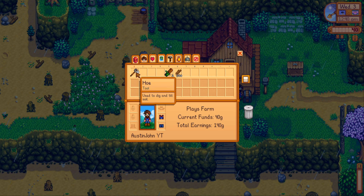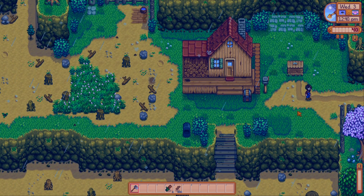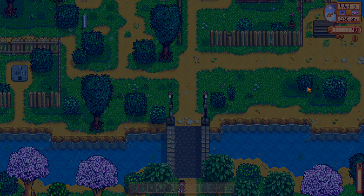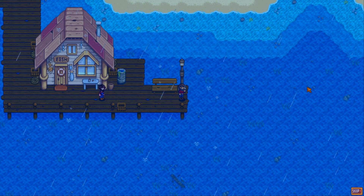After chopping more trees, we're nearly out of energy again. I eat four maple seeds to craft field snacks — you need four acorns and four pine cones to combine with them — and that jumps my energy from 4 to 49, which is a nice recovery. Chopping more trees helps us get seeds to make more field snacks. We've now hit 300 wood, which means we can go fix that bridge. Always bring your hoe when leaving the farm so you can dig up artifact spots.